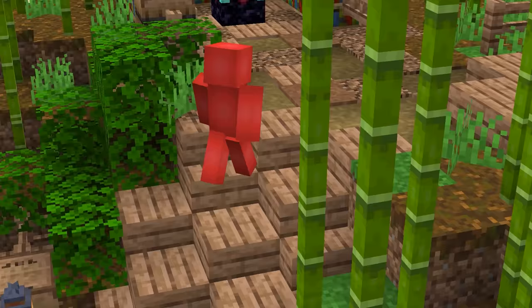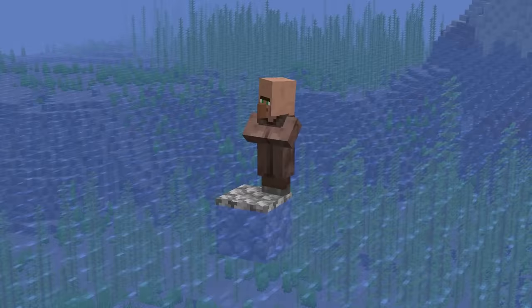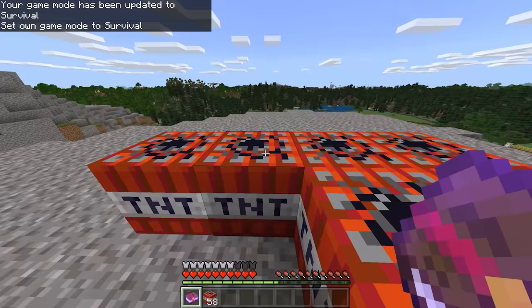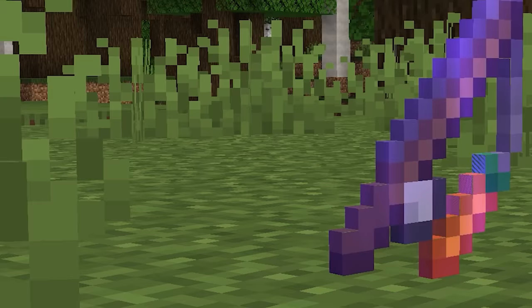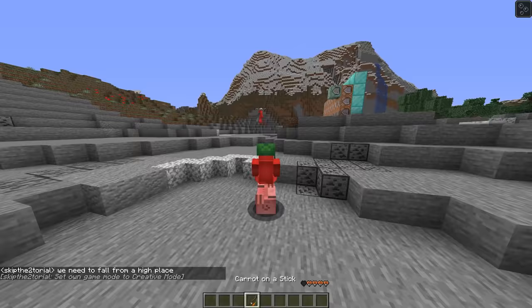Number eight: Minecraft enchantments are a great thing, but they don't always make sense. While it's weird to use a fire aspect book for lighting TNT, it's even stranger that we can put Mending on a carrot on a stick. But if you've got the levels, I'm sure the pigs appreciate it — though it's hard to get over the image of a regenerating carrot.